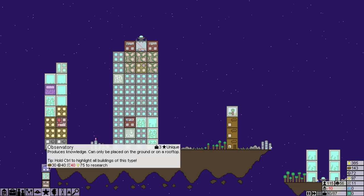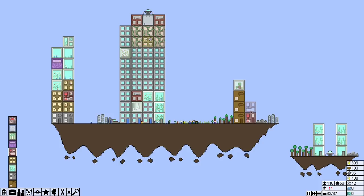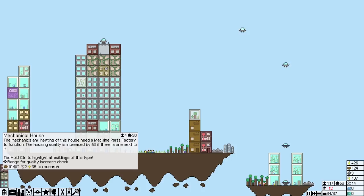I just wanted to try out building on a different island — it seems exciting. I do need more machine parts, which we can do with a machine parts factory. Let's go ahead and crank one of these guys out — a couple of those. We've got people for it.